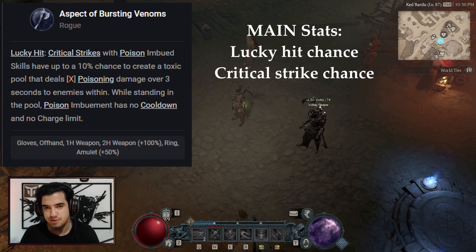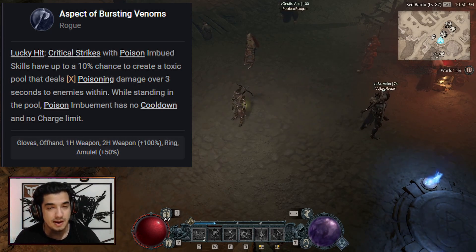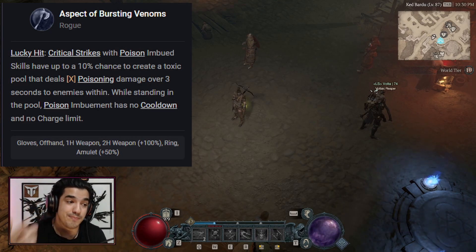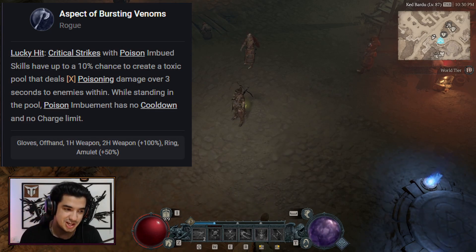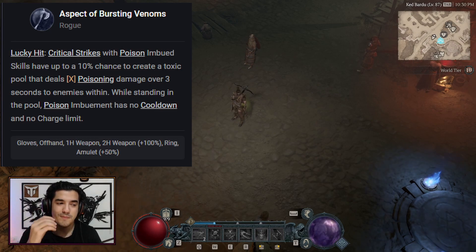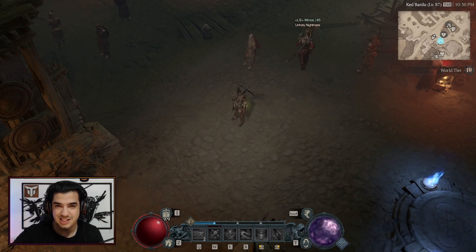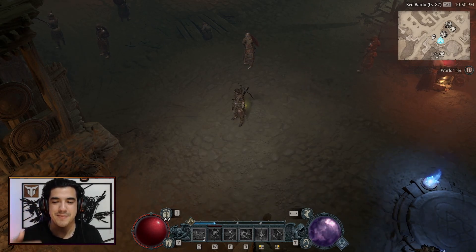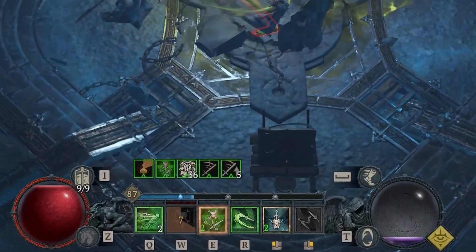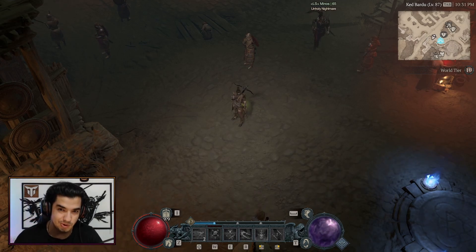We'll also look at our abilities to see which passives complement these two stats. The Aspect of Bursting Venoms makes it so when you critically strike with a lucky hit while using a poison imbued skill, you have up to a 10% chance to create a toxic pool that deals poisoning damage over three seconds. While standing on that pool, Poison Imbument has no cooldown and no charge limits. So when you get that pool combined with the Inner Sight specialization, you're basically spamming Twisting Blades with Poison Imbument non-stop — there's no boss that can handle it. I'm certain this build will absolutely demolish Uber Lilith.